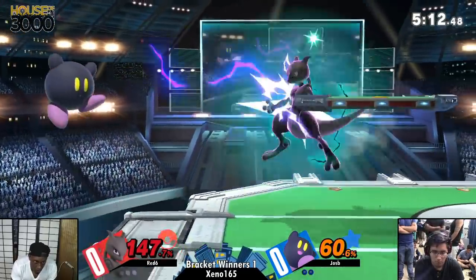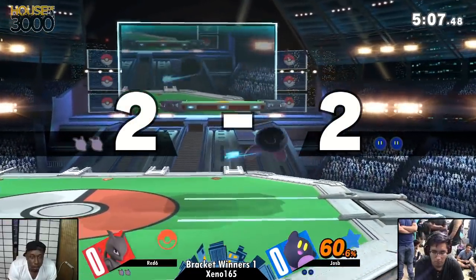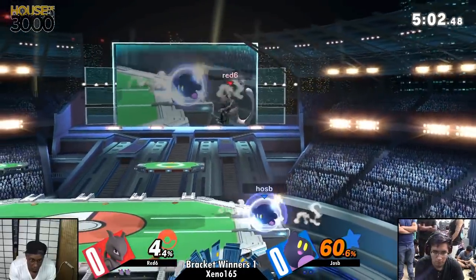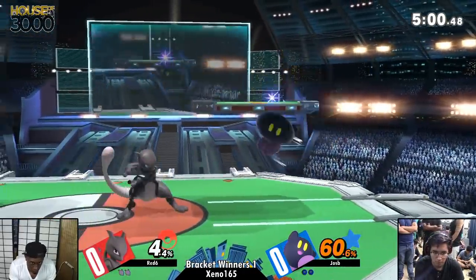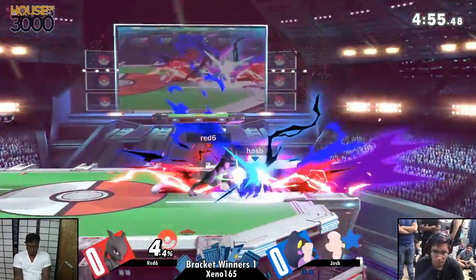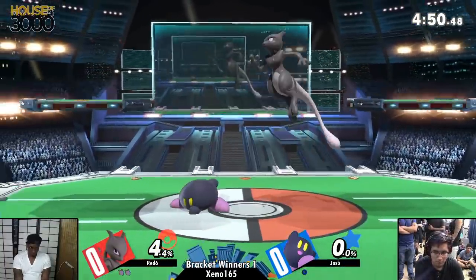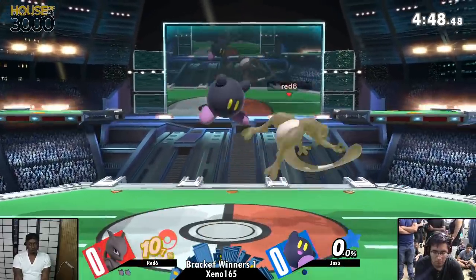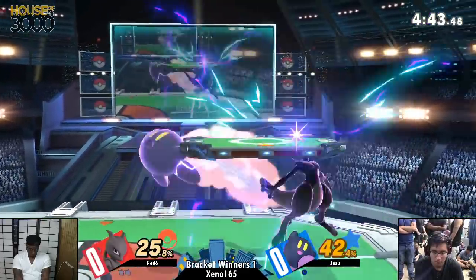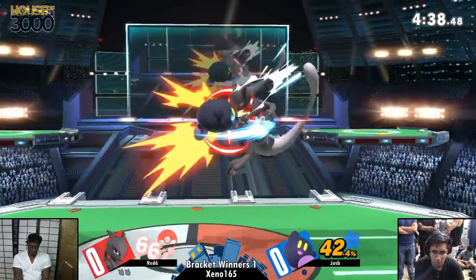Side B, not caring. Didn't they change Mewtwo's reflector? Hoseby taking the stock there. Correct me if I'm wrong, but didn't they adjust Mewtwo's side B to not refresh the projectile's lifespan? In Smash 4, that side B would have basically refreshed the time of the Kirby aircutter. It would have hit, but here it just ran out right away — which is a weird nerf. I don't think it was supposed to do it in the first place; that was his only projectile in Smash 4 that could do that.